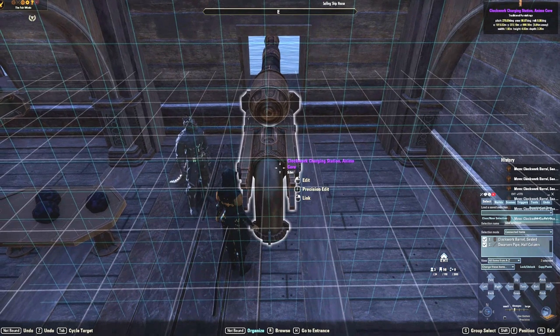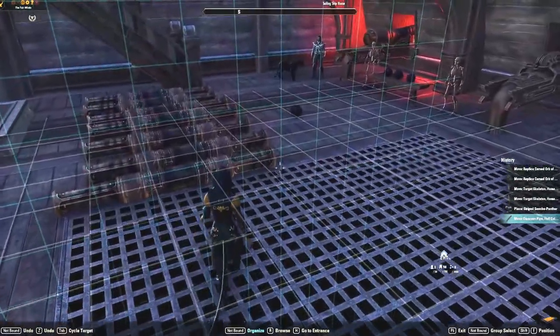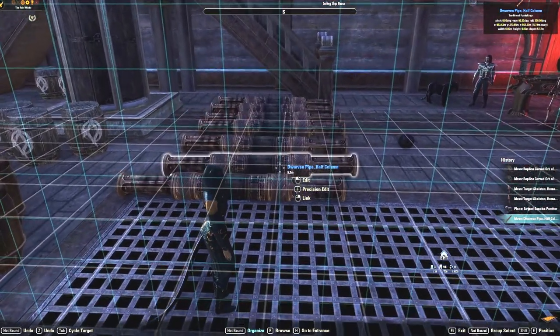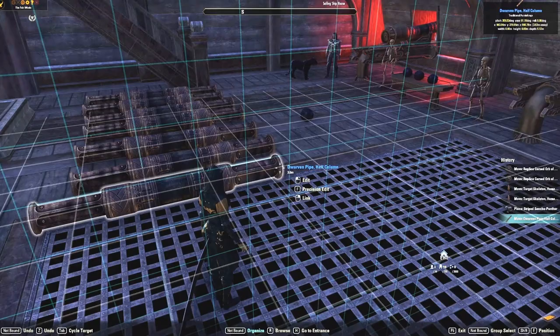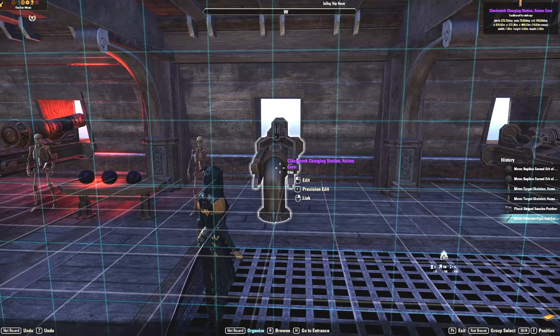Next, Lurius is going to walk us through the parts. The components for the long guns are noted in the comments section below and include the Clockwork Barrel Sealed as the cannon barrel, coupled with Dwarven Pipe Half Column as the cannon bore and muzzle. Again, be careful locating the correct pipe as many have very similar names. For the gun carriage we used Clockwork Charging Station Animal Core. These pieces can be crafted or purchased from a guild trader and may also be available for crowns from the housing editor purchase tab.